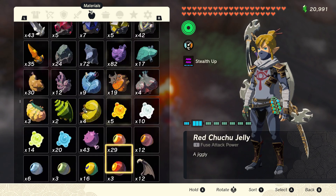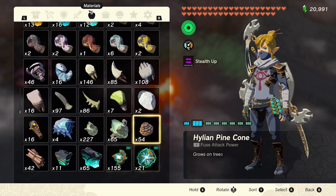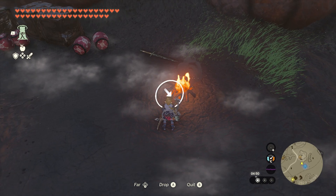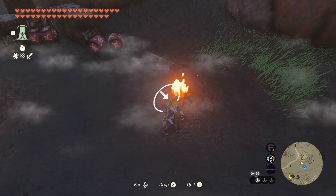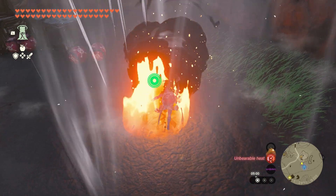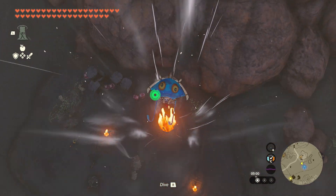Once you've got that sorted, grab a Hylian pinecone. Now, if you just drop it in the fire — boom — it creates a massive updraft and a massive fire.